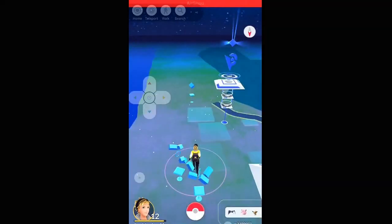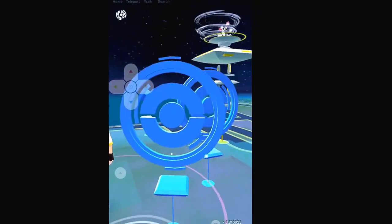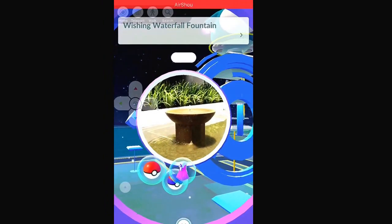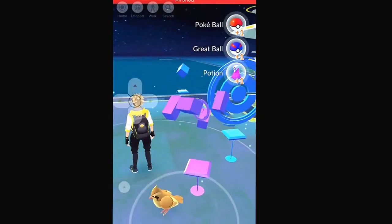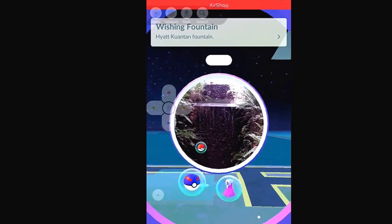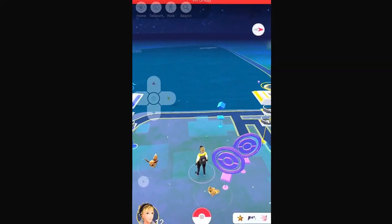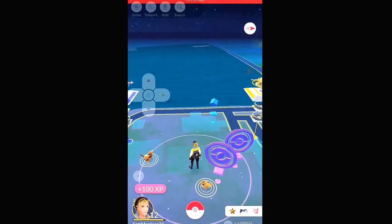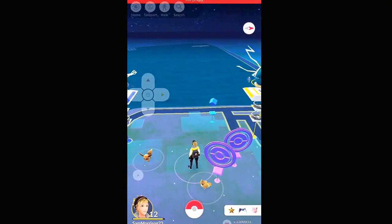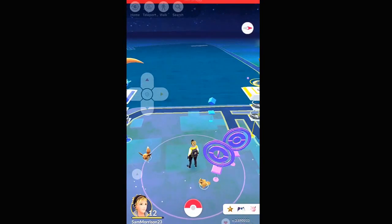Now, if you don't know what being soft banned is — you can't access any PokeStops, and as soon as you try to catch a Pokemon it'll flee right away. If you are soft banned, what you're going to do is go up to a PokeStop, spin it once, back out, spin it again, back out, and do that 40 times. I know it seems like a while, but after that you're pretty good for a while.